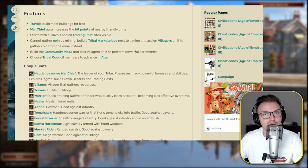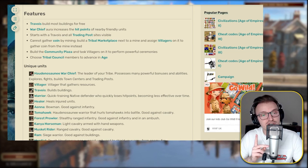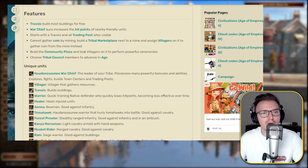Looking at the unique features first, we have a Travoir, which is a unit that can build a majority of buildings for free. You start with a Travoir alongside your villagers, and you can also get Travoirs depending on what age-up you go. Very crucial for the civilization. We have the Warchief aura, which increases the hit points of nearby friendly units by 10% — very crucial for rushing and pressurizing. You do not want to lose your Warchief. Also, all trading post sites are visible from the start, which is really helpful for newer players.